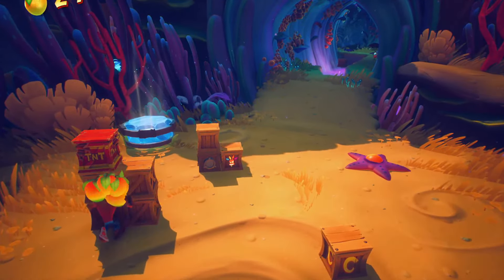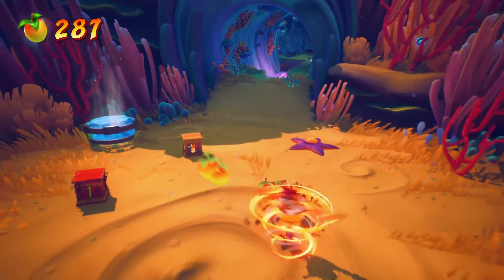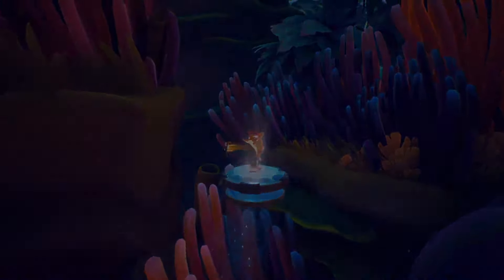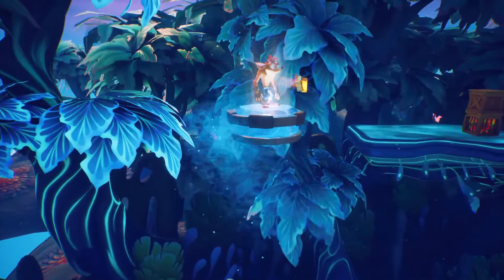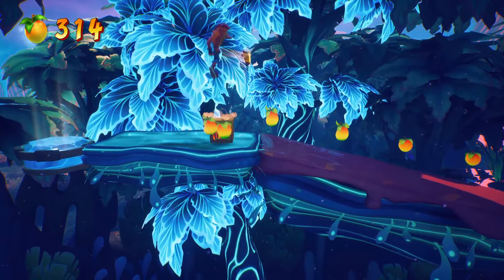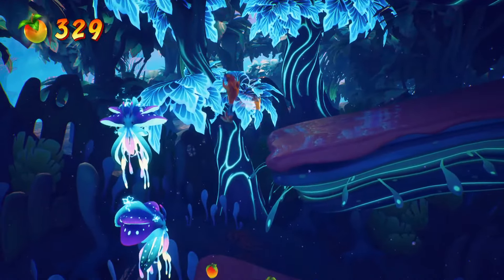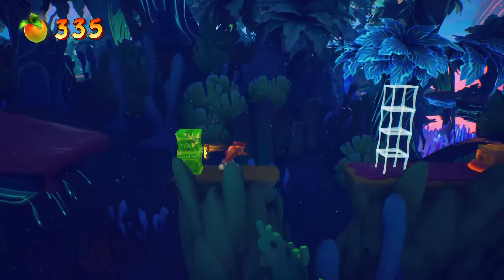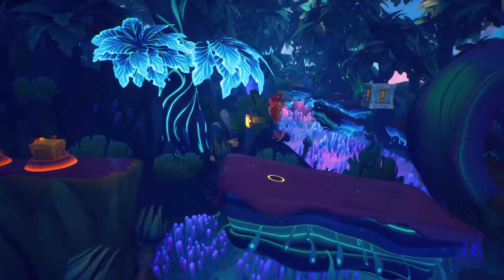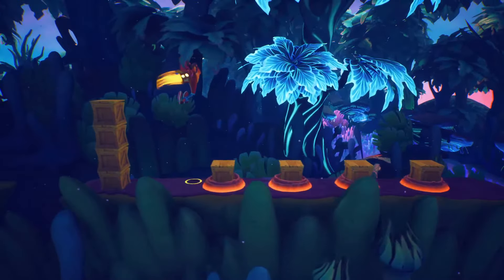I'm gonna skip that mask and come back for it. Here's the blue gem path — lots of opportunities to lose the mask in here, so it makes sense they give you plenty. I think they give you one in here as well, so we should have a gold mask by the end of this, right after this platform. We'll come back for those boxes.